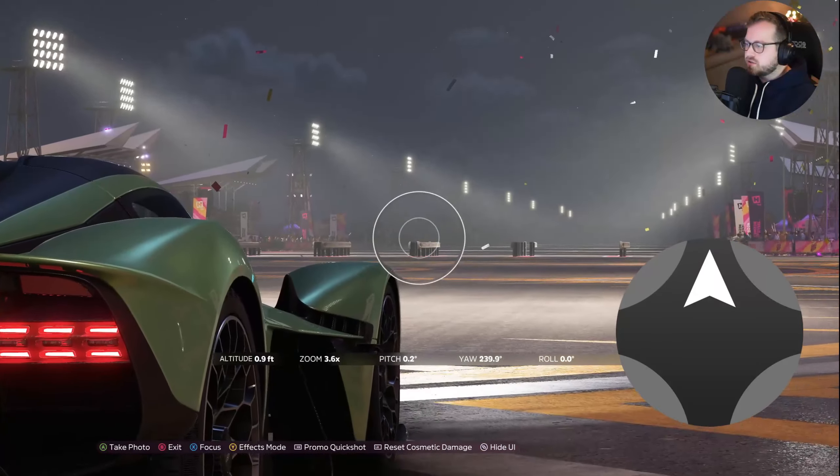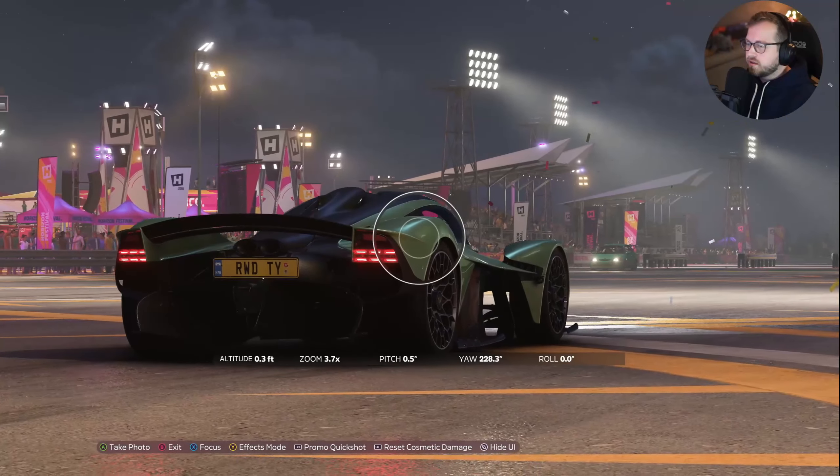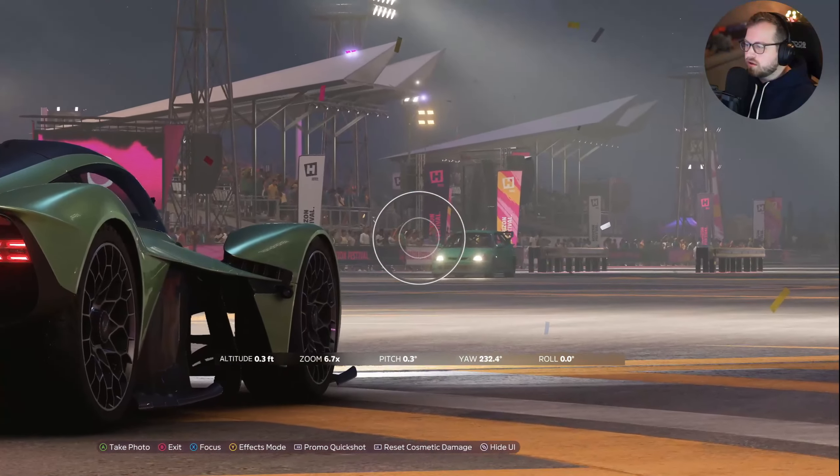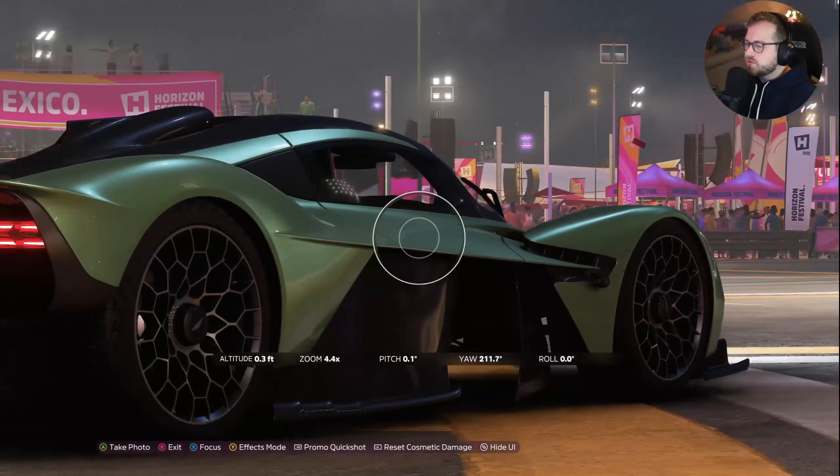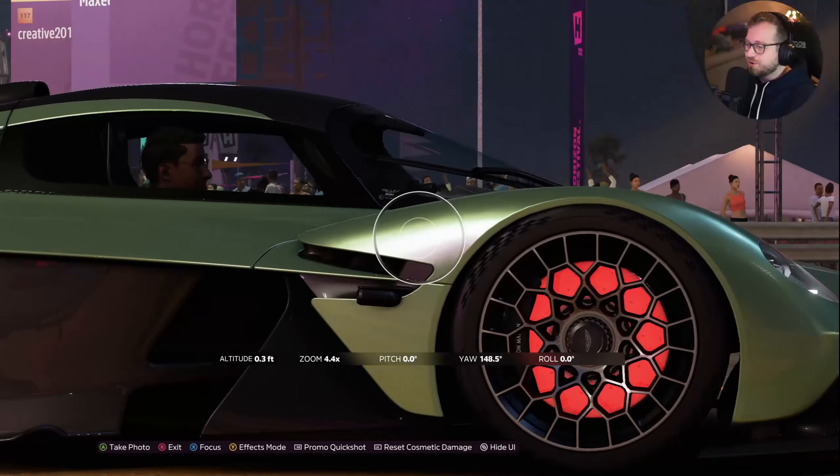You can use the directional pad up and down to zoom in and out. A little Honda Civic over here - I see you. Aston Valkyrie 2023, this thing is super cool looking.